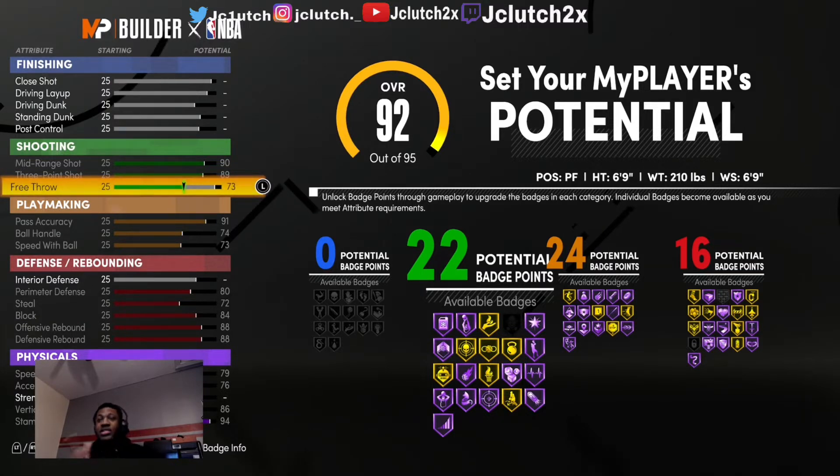I'm putting my free throw to 73. To get the name Three Level Playmaker, you gotta have your playmaking badges higher than your shooting badges. I already tried 24 shooting badges — it gave me a different name. I tried 23 shooting badges — different name again. You gotta have 22 shooting badges to get this name.